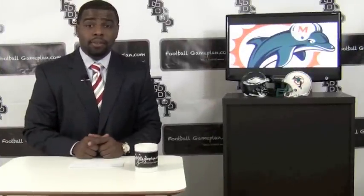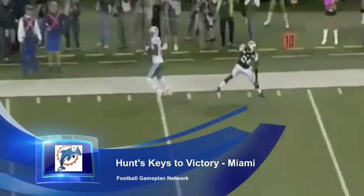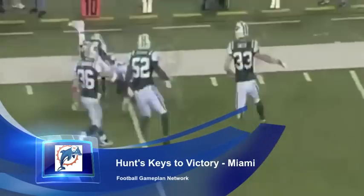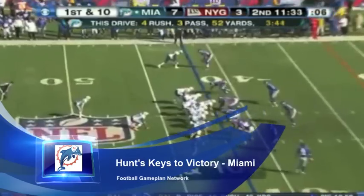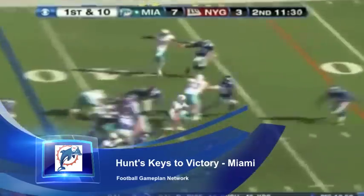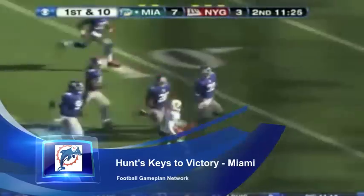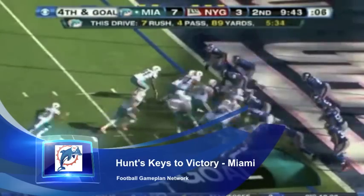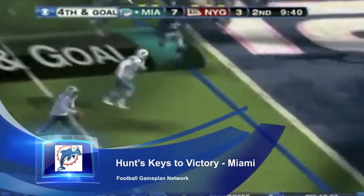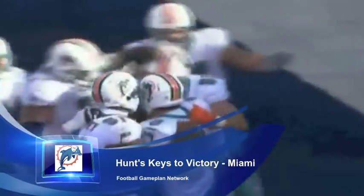Now let's look at Miami and see what the offense can do to attack the Philadelphia Eagles defense. The Dolphins offense has a lot of different layers — they make you cover every blade of grass. Brandon Marshall and Reggie Bush are both having solid seasons, and it's because of Reggie Bush in the running game that the Dolphins offense stays on pace. When attacking the Eagles defense, they can run downhill and run between the tackles with their big offensive linemen, because the Eagles don't have the bulk up front in the middle and the linebackers are wait-and-see, peekaboo linebackers — not aggressive in their run fits or gap control.